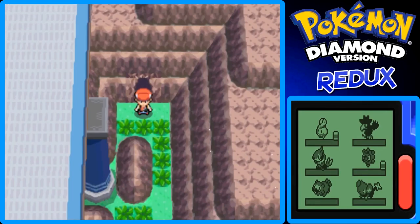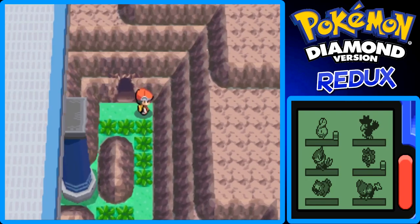Off screen I'm going to deposit Shinx or Star in the PC and get Inferno back out. Then we're going to continue south onto the next route — Route 207 — which we couldn't access the first time we reached Oreburgh City because we didn't have a bicycle to go up the slope. After that we're probably going to head east and enter another part of Mt. Coronet. This has been my Pokemon Diamond Redo Walkthrough Guide. See you in the next part!